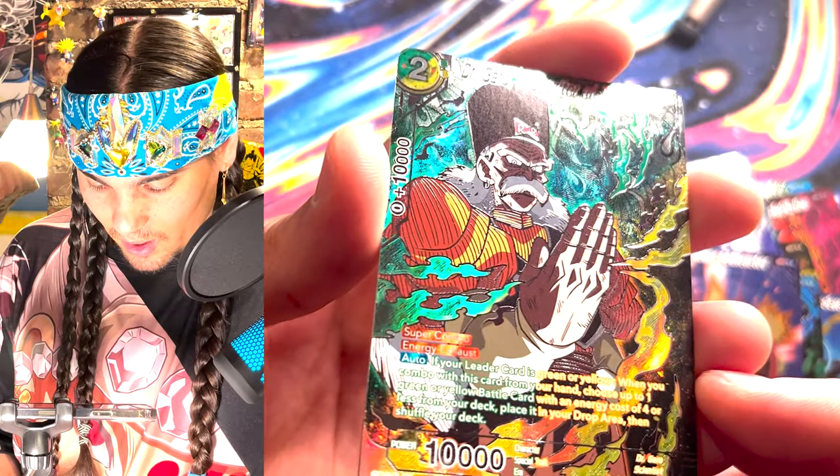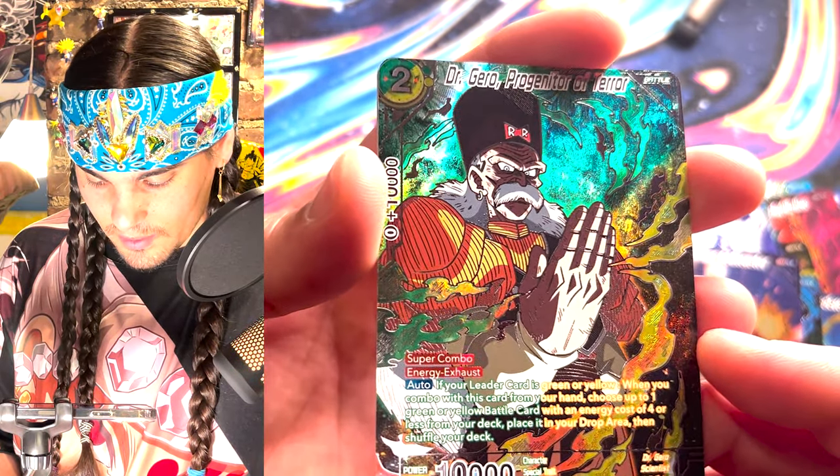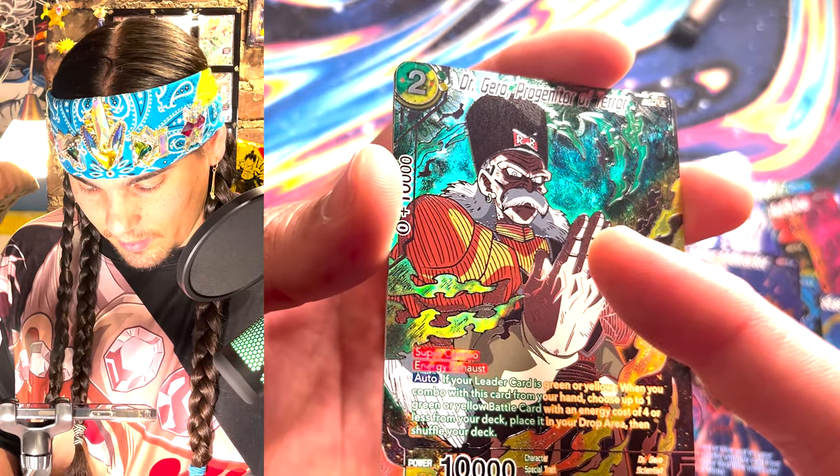Where is he about to put that hand? I do not want to know. It looks kind of like Nappa — maybe before Nappa's fingers ended up like this they looked like this. But really beautiful card. Look how much color there is — just variation of different colors coming out of this dude.